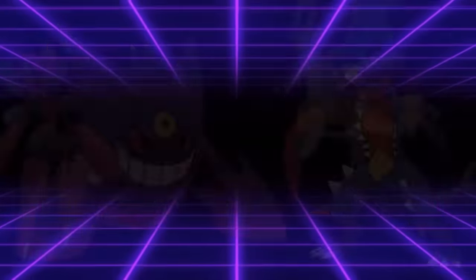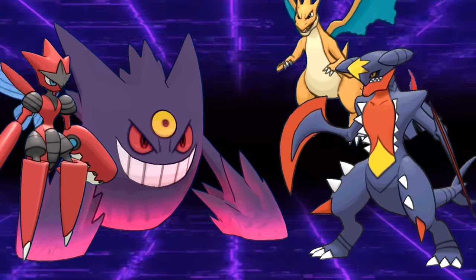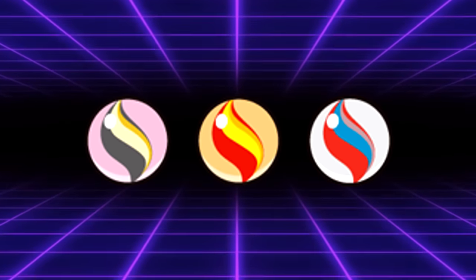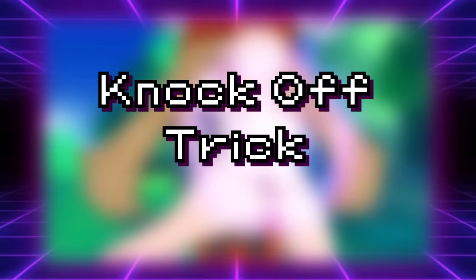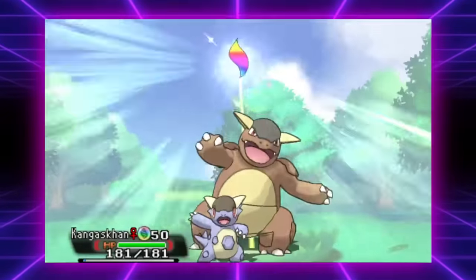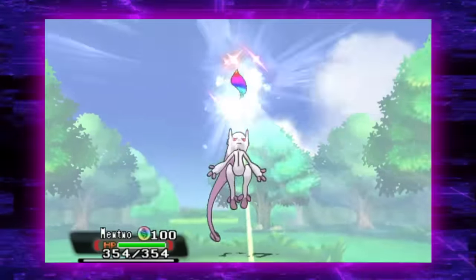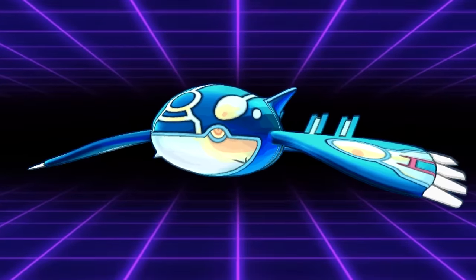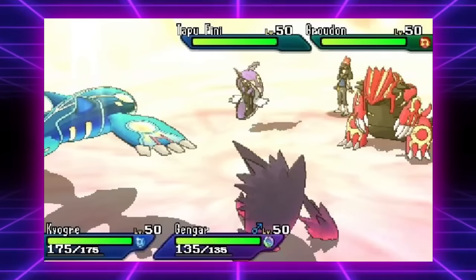Now we're getting into generational gimmicks. Mega Evolution fans will argue until they're blue in the face that the mechanic should have been permanent. Mega Stones were held items that couldn't be knocked off, tricked, or removed in any way, allowing a Pokémon to instantly transform and gain a new ability, 100 more base stat points, and possibly a new typing. Some notable Megas in VGC include Mega Metagross, Kangaskhan, Salamence, Manectric, Charizard, Mewtwo, Rayquaza, and Gardevoir — and the primal reversions of Groudon and Kyogre, though those were a different thing.